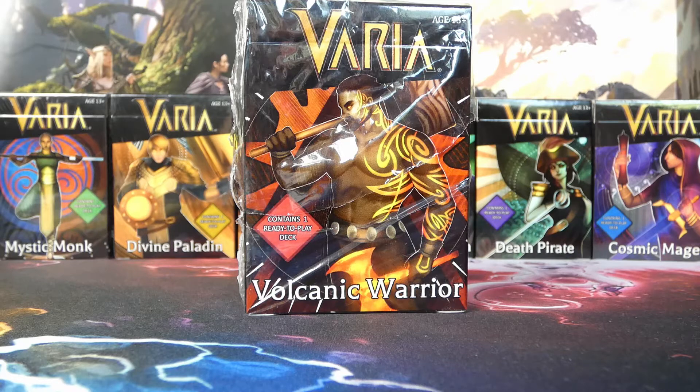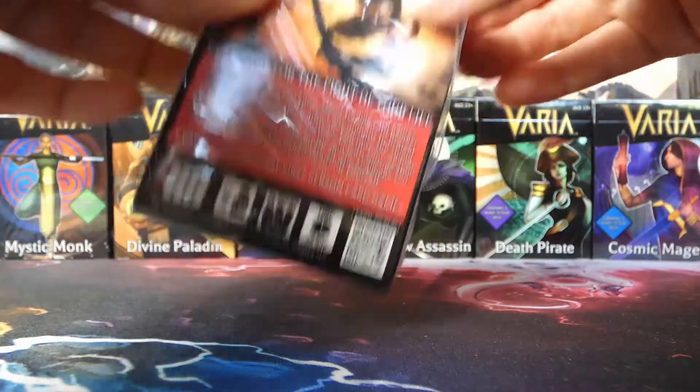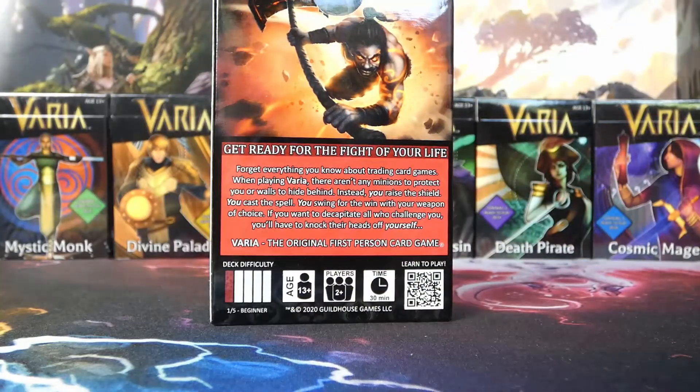If you missed our previous video you can check the iCard in the top corner to see the playlist from the beginning, where we went over the picture on the front of each of the decks including this Volcanic Warrior. Amy pre-ripped the plastic to make it easier to open, and here's what the back of the box looks like.